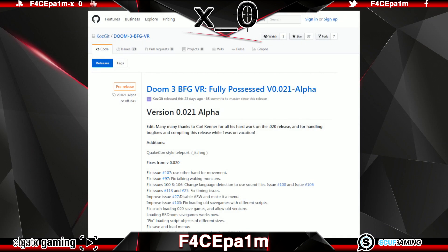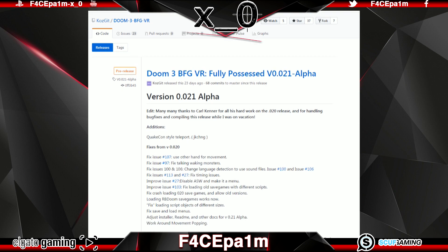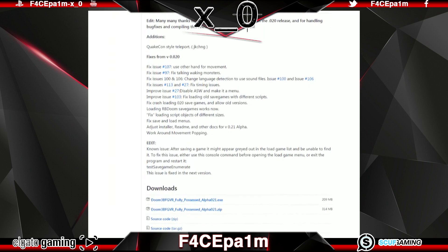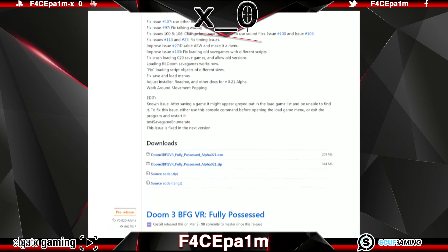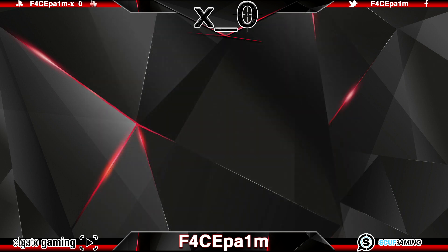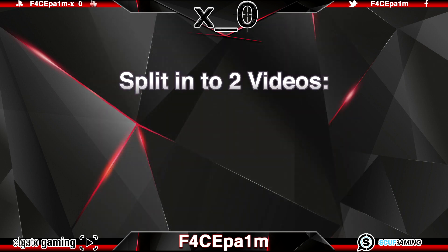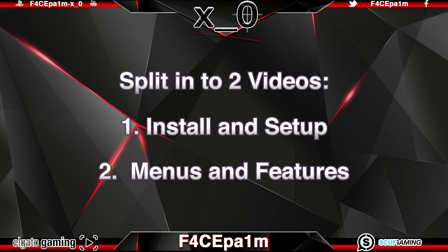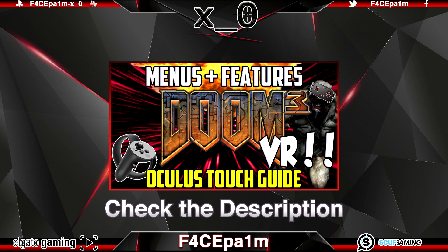The Doom 3 Fully Possessed VR mod was recently released, and it brought with it some awesome updates including voice commands and teleportation movement among other things. If you'd like to check out the full list of improvements in this mod, you can check the description for a link to the full readme file. I'll be splitting these Doom 3 tutorials into two videos — one will be the install, and one will cover the features and menus. Check the description for the link to the features and menus video.